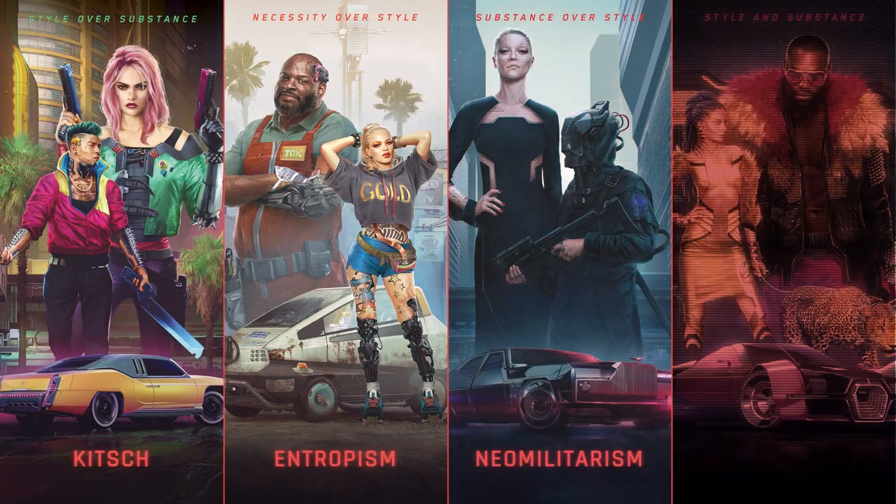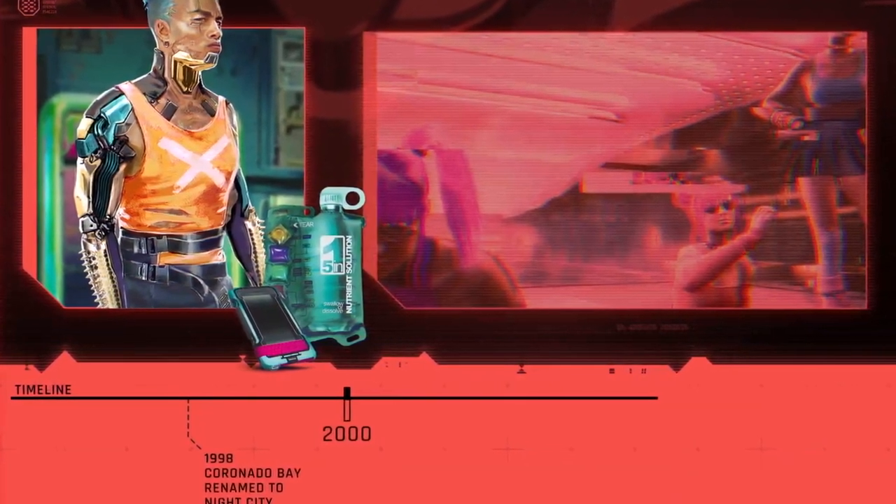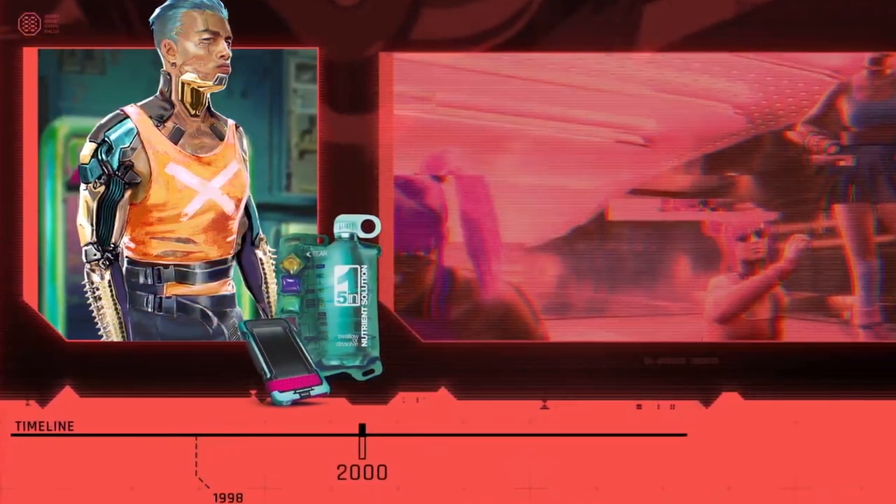As we get into the four main visual styles of Night City, we start off with Kitsch. These four visual pillars extend to perfumes, nutrient solutions, phones, vending machines and other devices as we can see on the bottom of the screen. A concept art character looks very similar to another piece of concept art, and we have the beginning of the Night City timeline from 1998 when Coronado Bay was renamed.